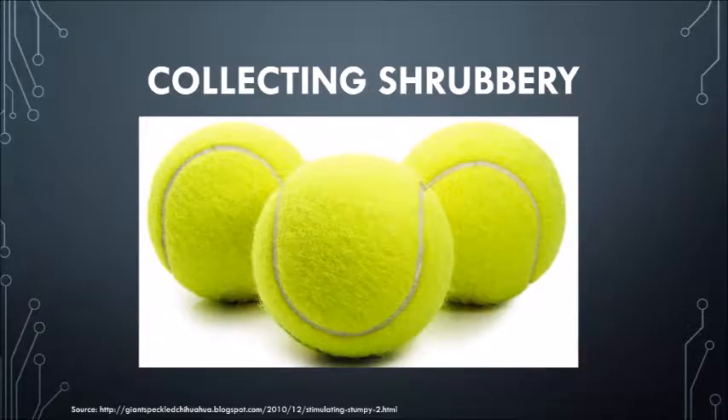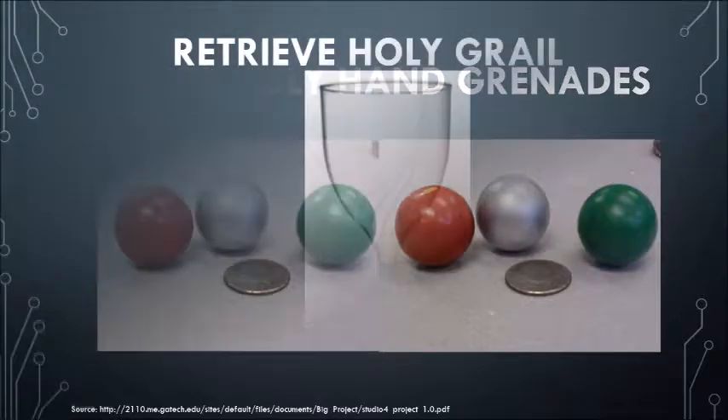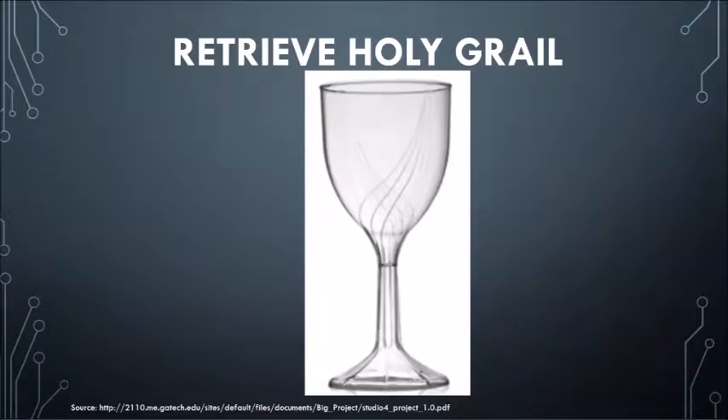The shrubbery, or tennis balls, must be gathered from the edges of the home zone quickly before other teams strike. Each shrub is worth 7 points to the team's score. Six holy hand grenades will be provided to the team. These ping-pong balls must be delivered to each of the four entrances to the Beast Slayer. If no grenades are successfully deposited, the grenade run will receive a score of 0. The ultimate goal of the team is to retrieve the Holy Grail from the center of the Beast Slayer before another team does. The Holy Grail is worth an additional 30 points to the team's score.